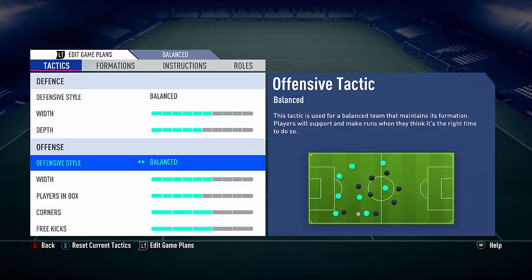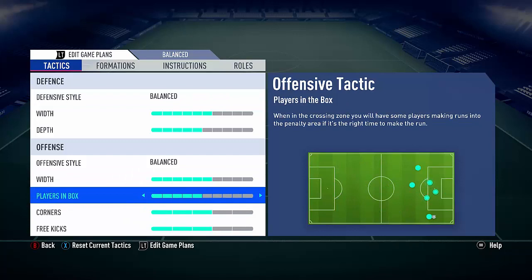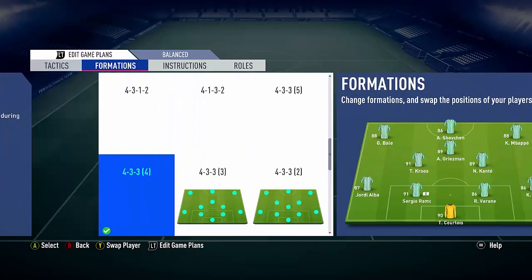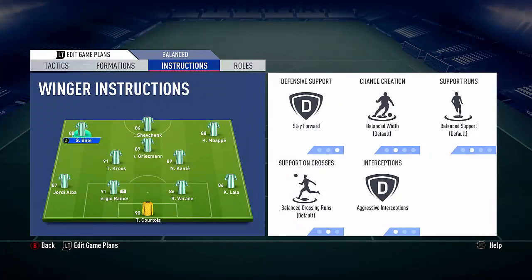Same with offensive side, just balanced. Long ball is rubbish, it's always better to have balanced. The width I just keep on the same thing. Same with the depth - I don't want all the players in the box, I'll just keep it on a nice balance. With corners I just put near post and then whip it in, it's ridiculous. Same with free kicks, just the same kind of thing - just score them really. We use 4-3-3 across all the different options.